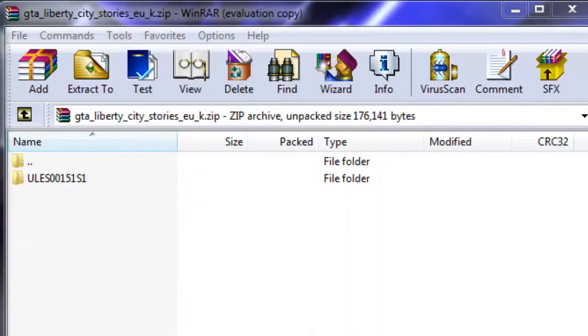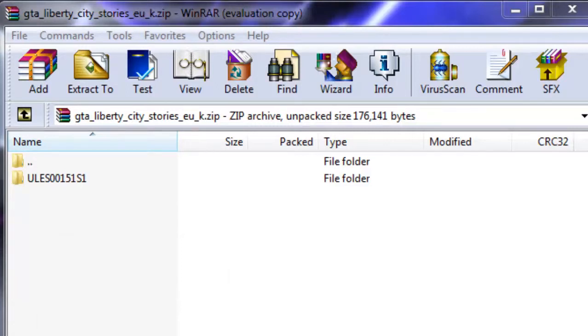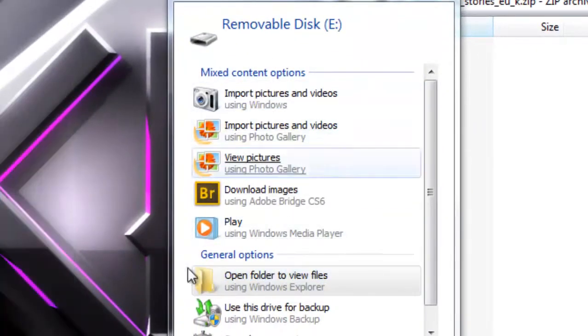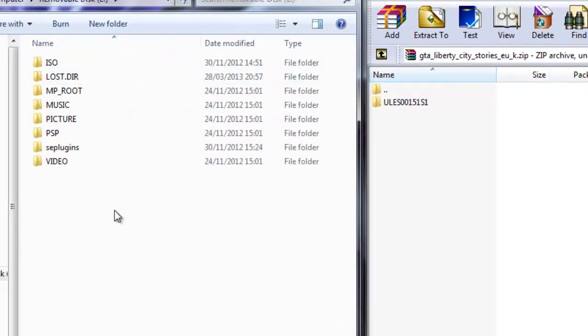I'm going to go onto my computer. I just need to put it into USB mode on my PSP, which we should see in moments. Alright, there we go. If something comes up like this with your PSP, just press 'Open Folder to view files.' Now I have all my files here.